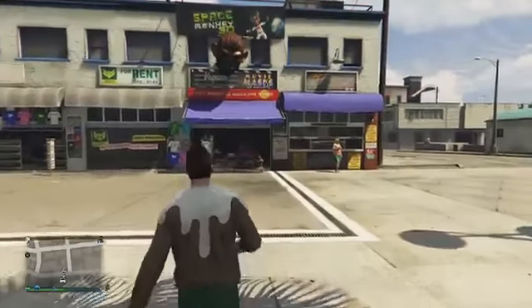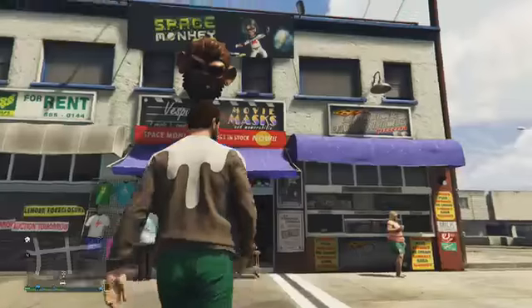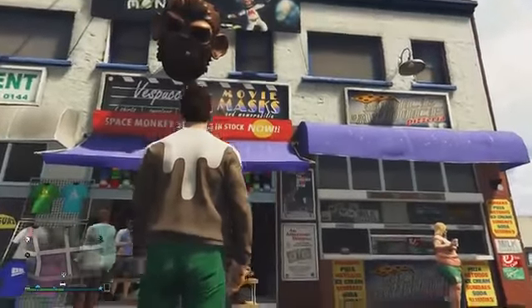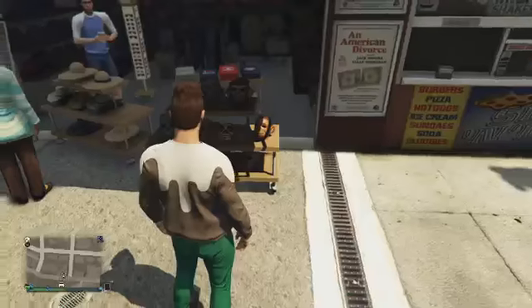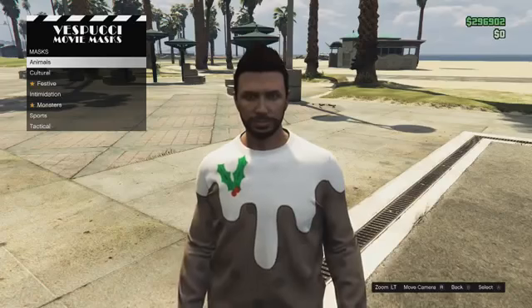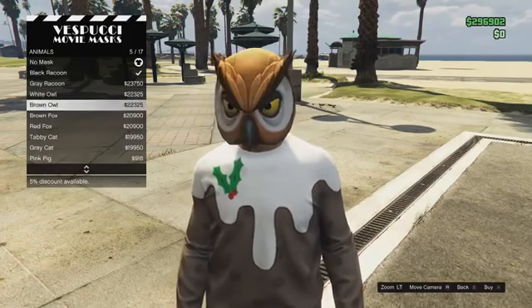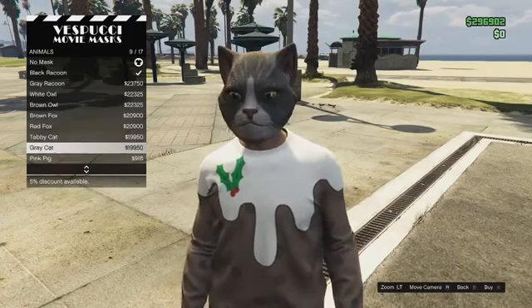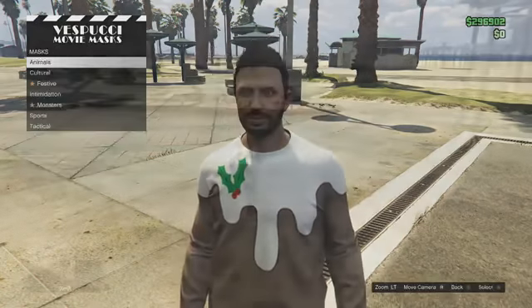In my opinion, the Pogo Mask is iconic in GTA 5 and I really can't understand why Rockstar removed it from GTA 5 Online. As you can see in the video, I'm outside the Vespucci Beach Mask Store and the mask is being displayed above and outside the store. But as I enter the menu, go to the animal option, and scroll through the different masks available, the Pogo Mask is nowhere to be seen — there is no way I can buy it.